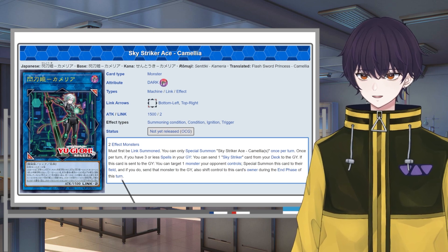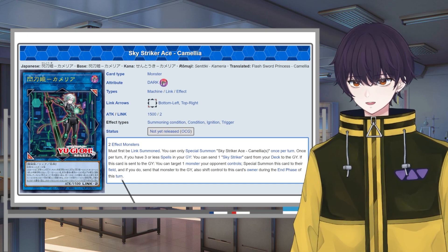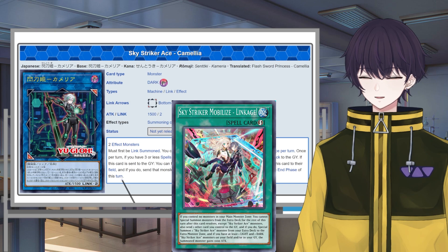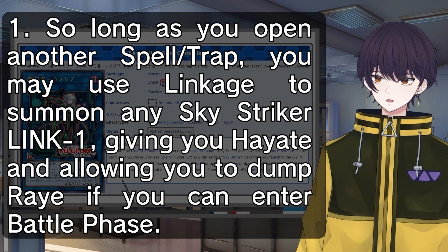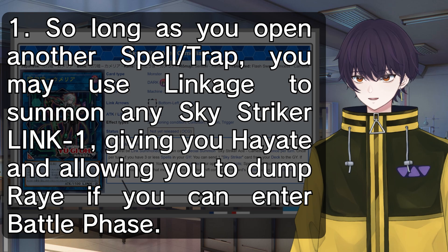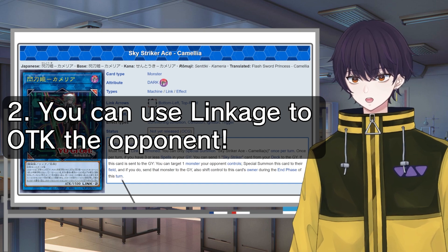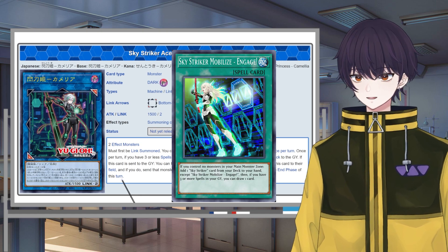But if that's the case, why do I think she's going to be great? This realization led me to understand what Camellia's second effect is actually for: it's meant to be used with Linkage. Linkage is one of the best cards in any Sky Striker deck. It functions as a starter — so long as you open another spell or trap, you send that with Linkage to special summon any of your Link 1 Sky Striker Aces, likely Hayate to dump Ray. Its other function is as a major damage source and an option to OTK. Linkage is up there with Engage as one of the best cards in any Sky Striker deck, and it's about to get better.